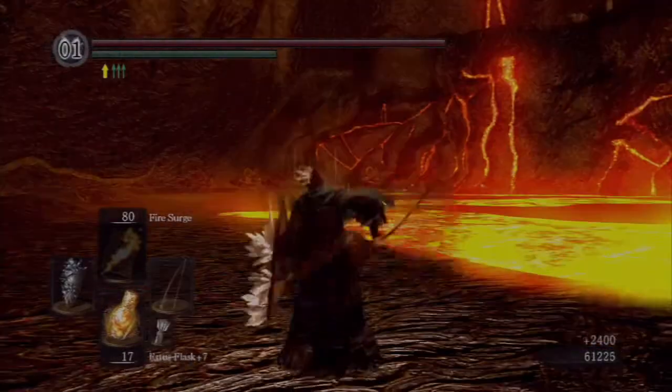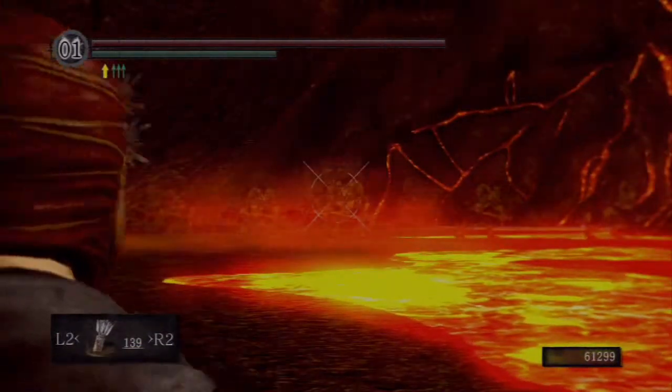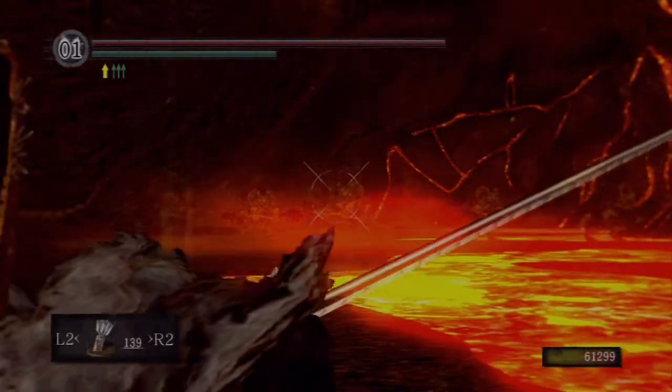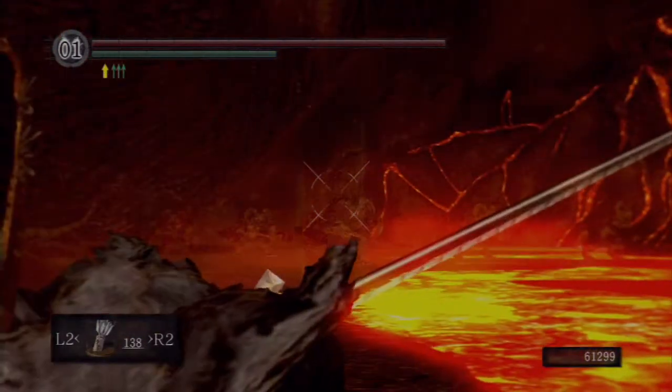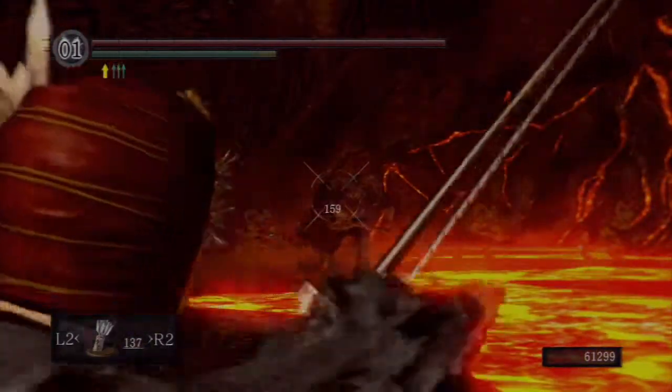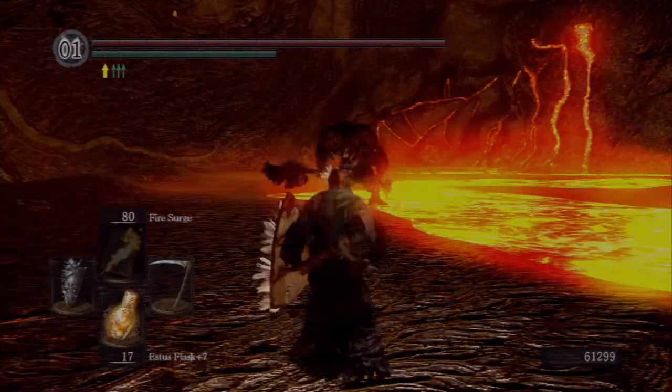The Chaos Flame Ember is back down here around in the lava, and you've got a bunch of big giant demons kind of guarding the way before it.